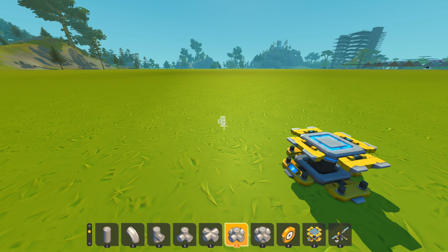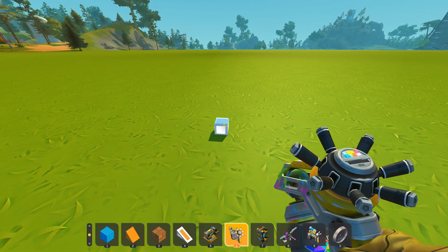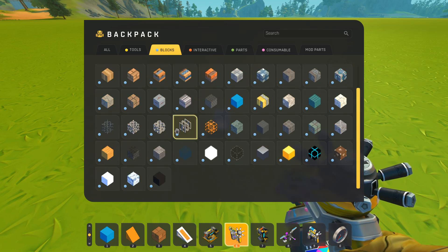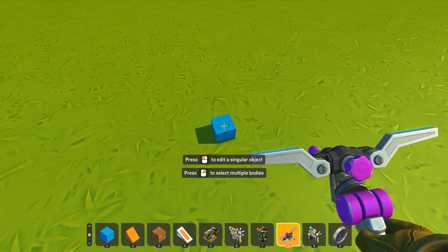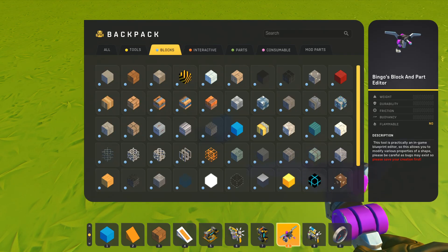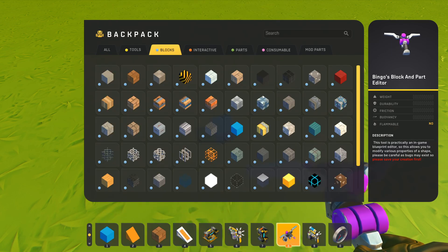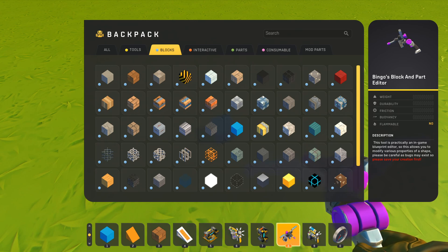Now let's get started. First, we're going to have to place a block. It doesn't matter what block it is — just any block from the block category. You're going to need the blueprint editor for this because we're going to need the zeroth block. We're going to make a zeroth block.